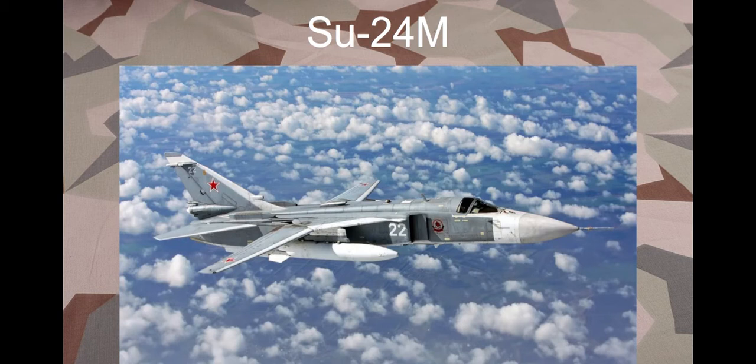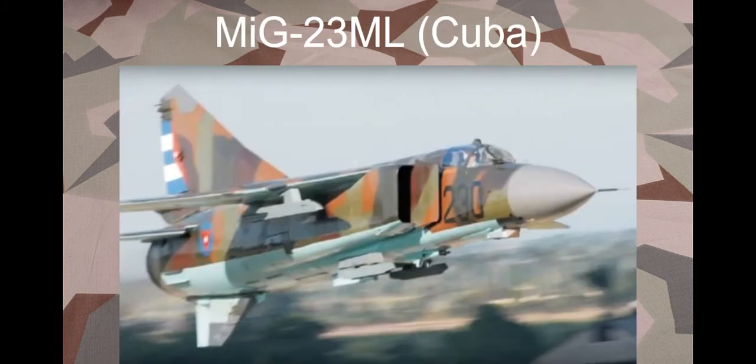The next and last aircraft is the MiG-23ML for Cuba. This would obviously be a rank 7 premium — I'm doing rank 7 premiums as Generation 3 and below, so it would work out there. It would be a good 11.0 aircraft. It only carries R-60s, so it'll be worse than the current MiG-23s in the game, which I'm fine with — I personally don't want a premium that's better than everything in the tech tree, because it kind of defeats the purpose of grinding up to get it.